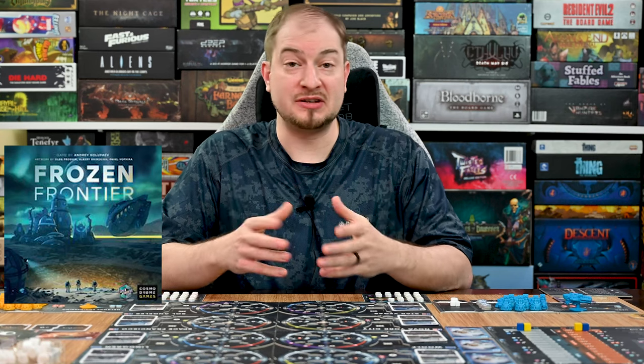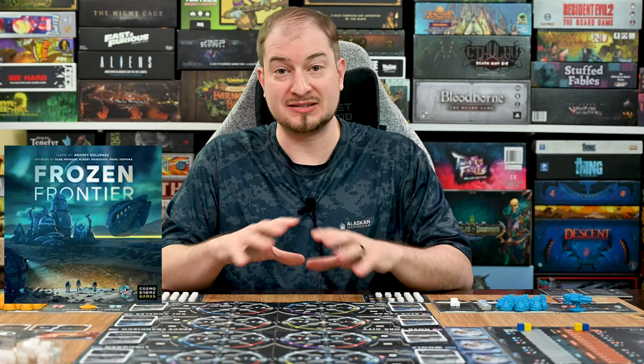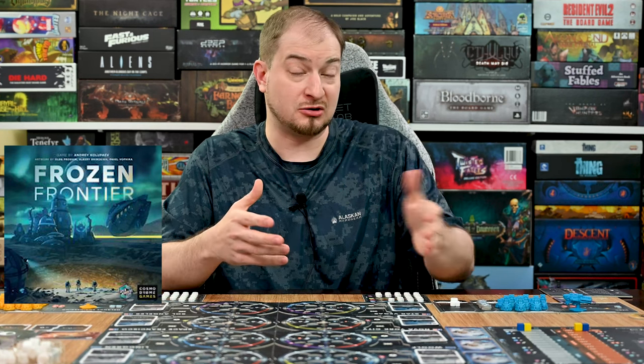In the game itself, this is set in the future and Earth is on the brink. We are way overpopulated and have depleted most of our resources, and have set upon the galaxy to find a new planet to inhabit. We've found a couple that have the different resources we need, and corporations have set out to inhabit these places, mine precious resources, build cities, and send those resources back to Earth.